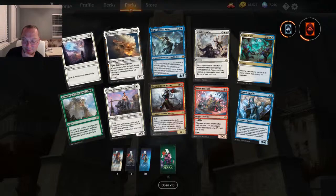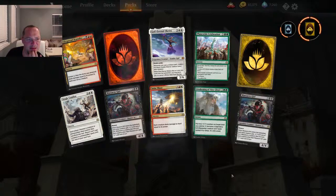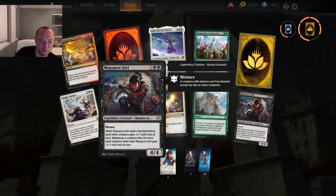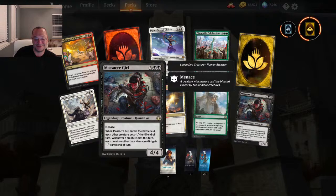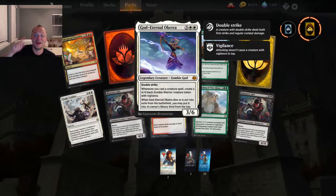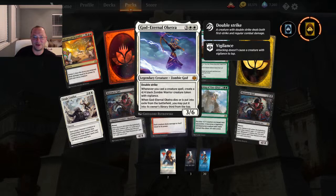Last ten packs. Massacre Girl is cool — five mana, menace. When she enters the battlefield, each other creature gets -1/-1 until end of turn. Whenever a creature dies this turn, each creature other than Massacre Girl gets -1/-1. Talk about a chain reaction. Another Solar Blaze. God Eternal Oketra — I think this might be one of the best God Eternals. Five mana for a 3/6 double strike. Yes, double strike! Whenever you cast a creature spell, create a 4/4 black zombie warrior token with vigilance. Oh my goodness, in a pure white deck — that is epic.